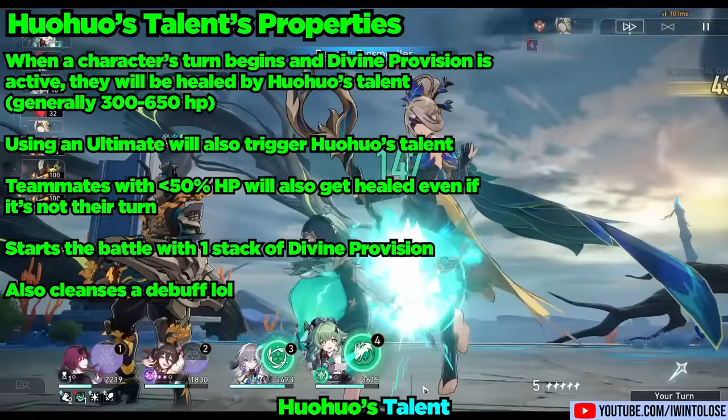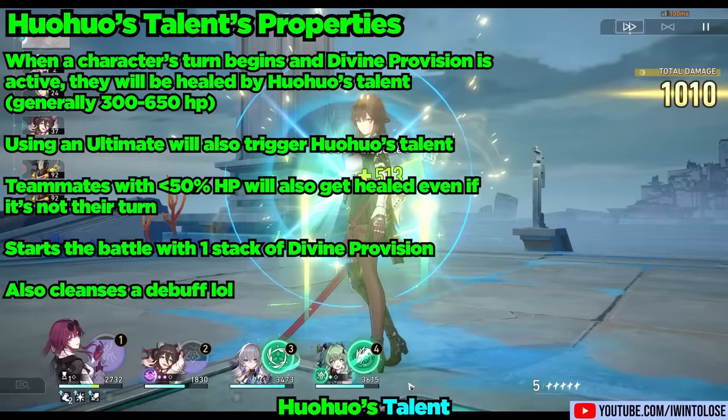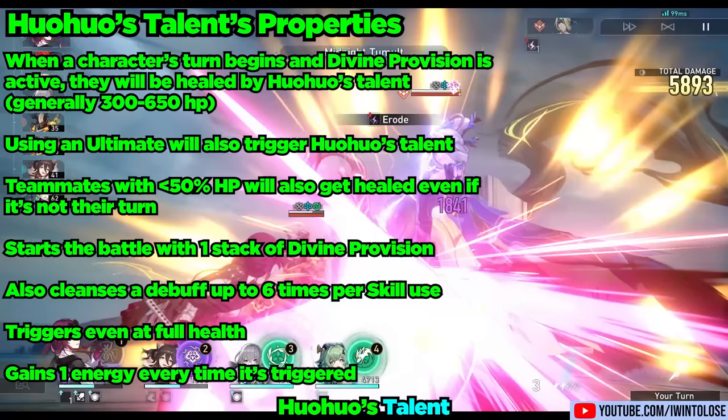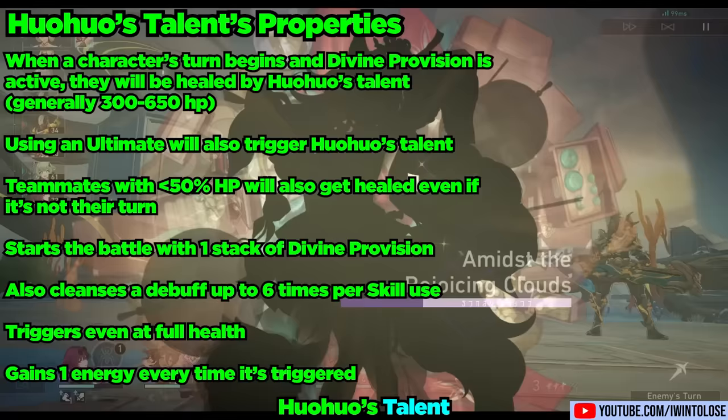This healing will also cleanse one debuff, and the healing can be triggered infinitely as long as Huohuo's Divine Provision is active. However, the debuff cleanse can only be triggered six times until you refresh her Divine Provision via her skill. Notably, her talent's heal also occurs even if your character is at full health, which is important because with her major trace, Huohuo gains one energy each time this heal is triggered. This is a very stacked and powerful passive healing ability that heals for hundreds of health every time any teammate moves.